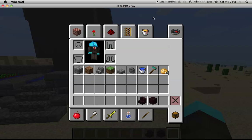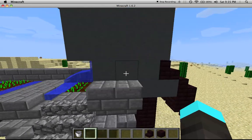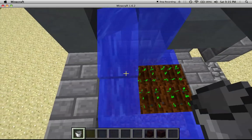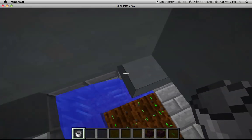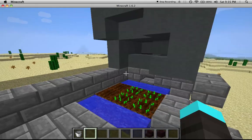Okay. Well, first thing we need to do is clean up this water. Where's the water source block? There it is. And there's another one right there. And there should be another one right there.